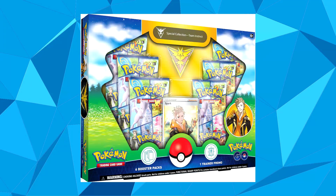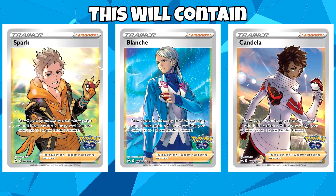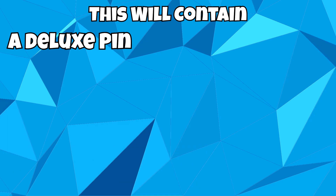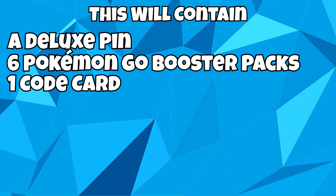There will also be Pokémon Go special collection sets for Team Instinct, Team Mystic and Team Valor. Each one will contain a full art foil promo card featuring either Spark, Blanche or Candela depending on which one you buy, a deluxe pin featuring the emblem of your chosen team, 6 Pokémon Go booster packs and a code card for the Pokémon TCG Live. These will be for retail price at $29.99 USD.